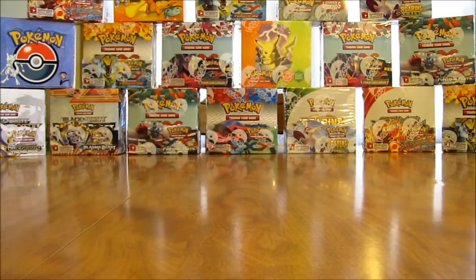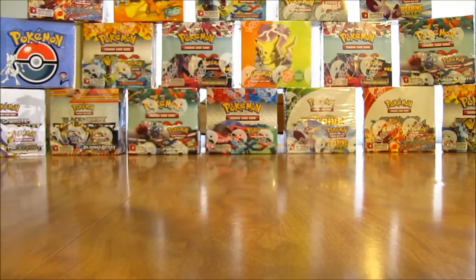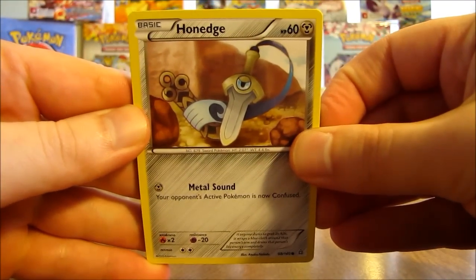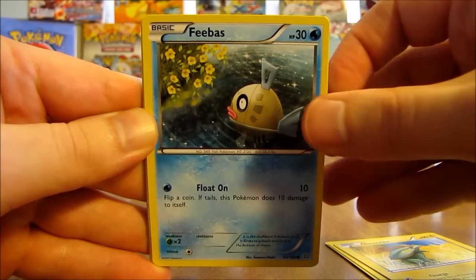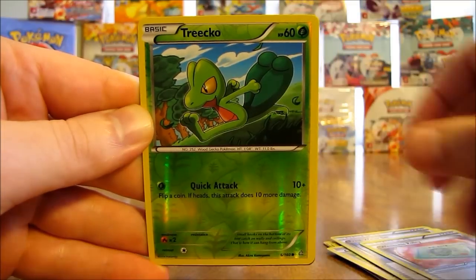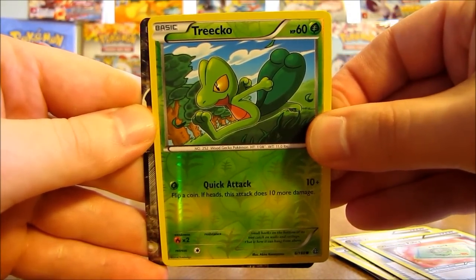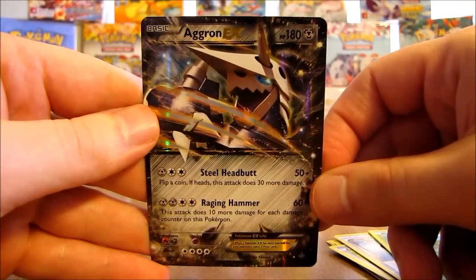Not the greatest pulls so far out of this box, but about 75% of the box is still left to go, and your luck can change in any second in any pack — start getting a run of a couple packs in a row with good pulls. This pack has Honedge, Hippopotas, Electrike, Feebas, Skitty, Teammates, Fresh Water Set, Weakness Policy. Reverse holo of a Treecko, which is a common. And the rare in this pack is an ultra rare — it is an Aggron EX! So there's the first ultra rare pull of this box.